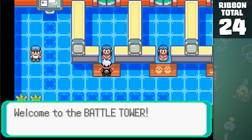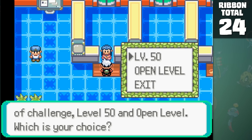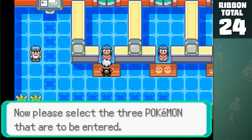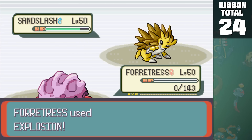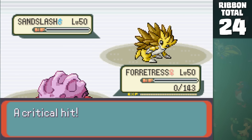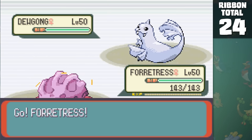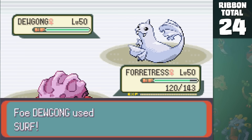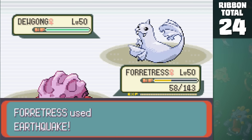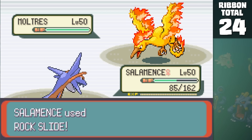In the same style as Mount Battle, we can kind of cheese our way into getting what we want. The game requires that you stick with your team through all 50 trainers, but since the battles are split into sets of seven, we can just sneak in once we get to the seventh set. Forretress actually does pretty well because it's one of the best Pokemon in this generation competitively — a setup machine and a defensive powerhouse. Overall with my team of Salamence, Metagross, and our Ribbonrock, we have a pretty easy time taking on most of the challenges.